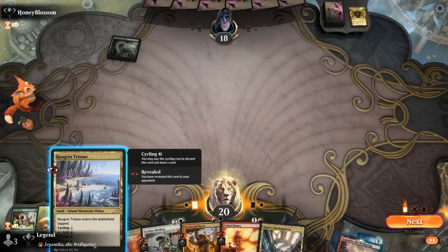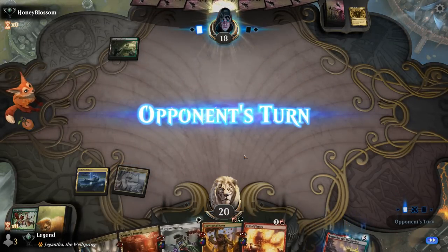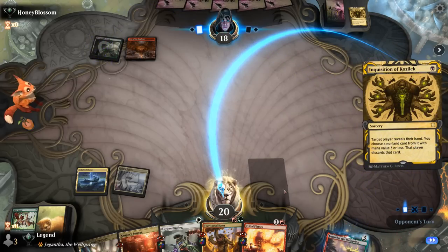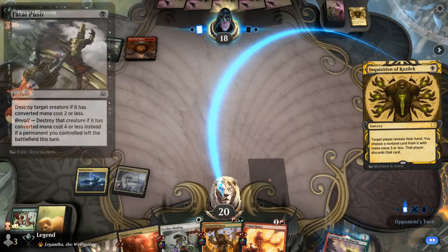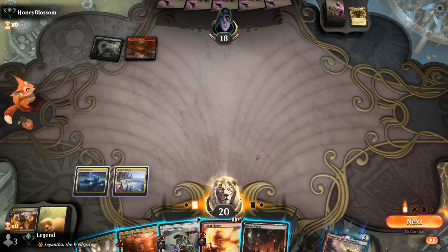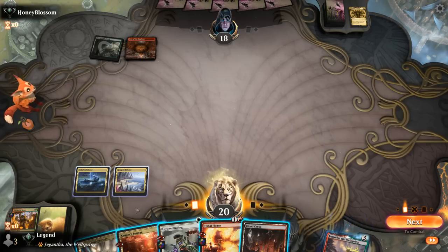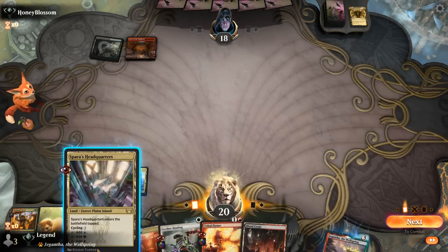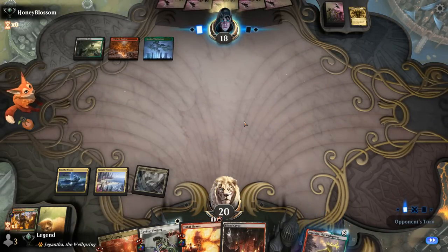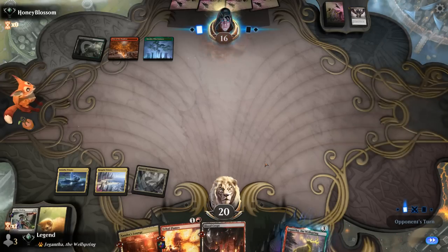Just double-checking land types — this seems fine. We can cast a one-mana Binding if needed. Our opponent is Jund colors, and another Inquisition takes probably Kavu, or maybe Tribal Flames if they have Fatal Push in hand. Goes for Kavu — not the way we wanted to start this game. Could play untapped Blood Crypt and cycle one of these, or put Jegantha in hand, or just play a tapland and decide next turn. I'll probably want an extra green source. I want to keep Tribal Flames to answer a creature, but Thoughtseize makes me regret not just firing it off. Opponent takes the Binding after all.